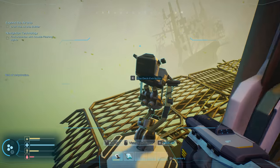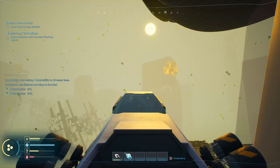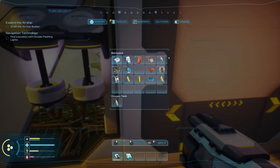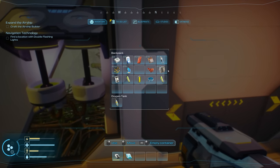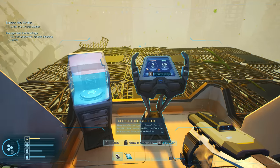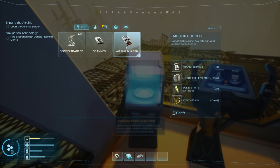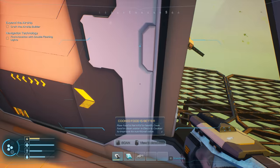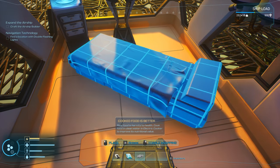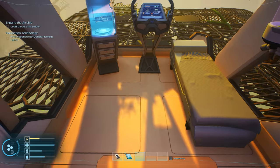Airship builder crafted — this should let me extend and add rooms to the base! Drinking some water, eating food. Placing down the bed — I love the free placement, not locked to a grid, that's brilliant. Building new rooms: small cockpit room, ladder room. Need more synthetics for these — they're out of range. Working out where to attach the new room at the back.